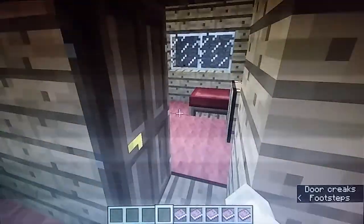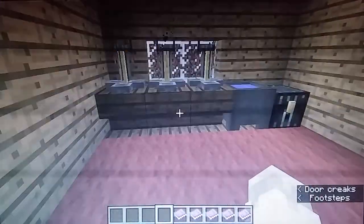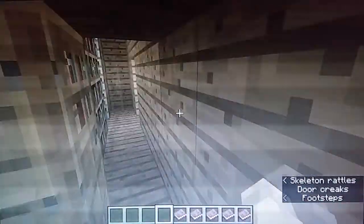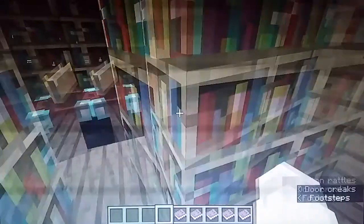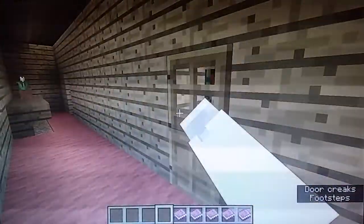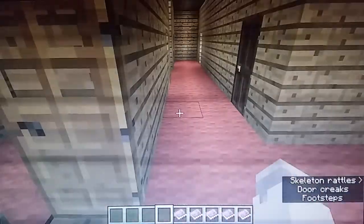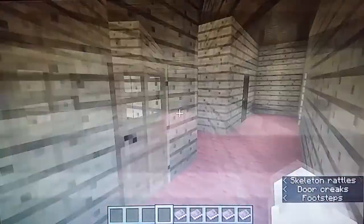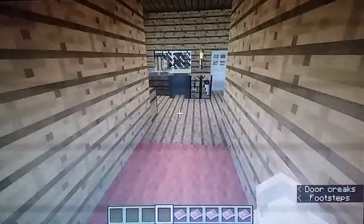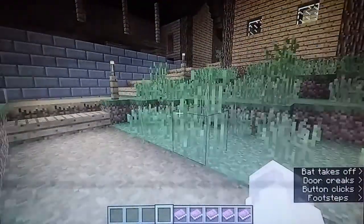Empty rooms. There are even diagrams of this somewhere — I don't know where, it's in my house somewhere because I did the plans for these. This long hallway. Storage room. There are kitchens. It's crazy how much has been added in.